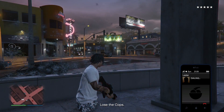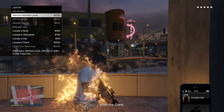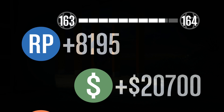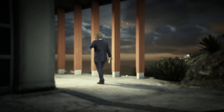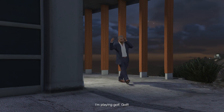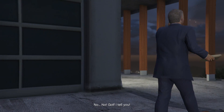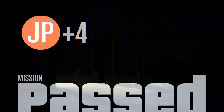Now you must get a five-star wanted level, and after that you're gonna call Lester to remove the cops. Then simply deliver. Look how much RP we get — over 8,000 RP! This is the best glitch you can do in GTA 5 Online, and I also got $20,000. If you need help, let me know in the comments.